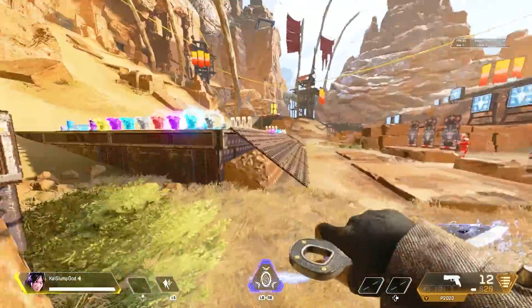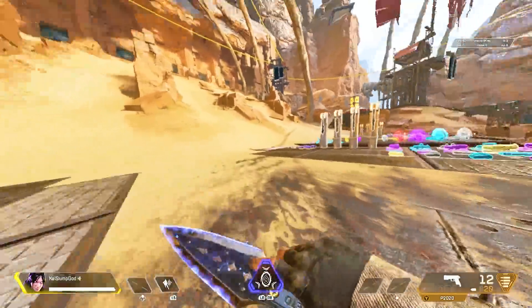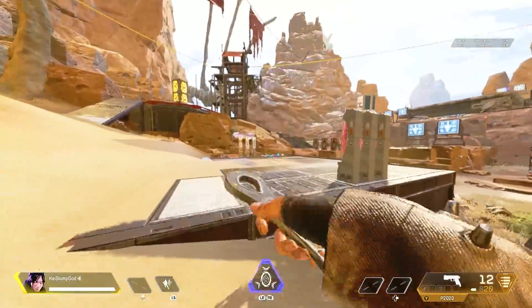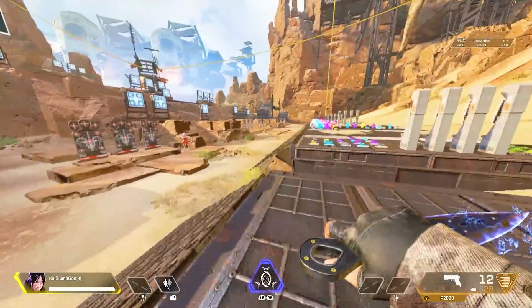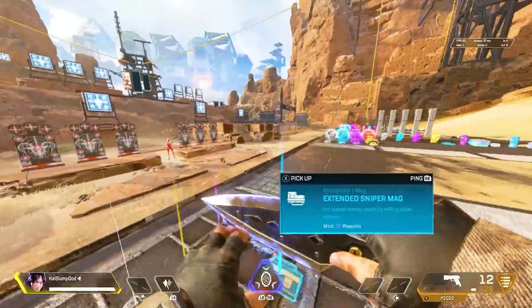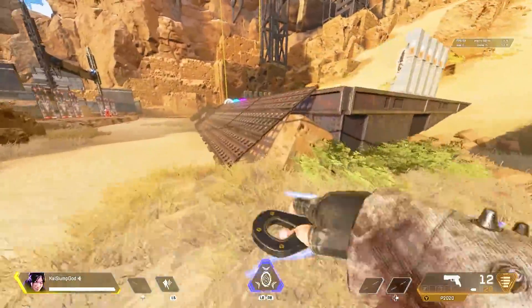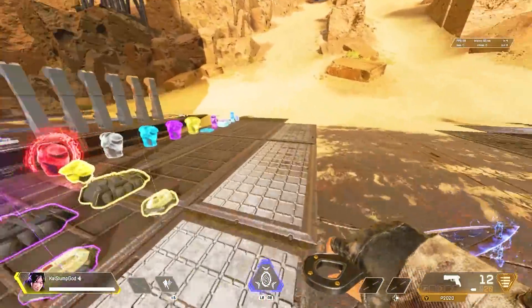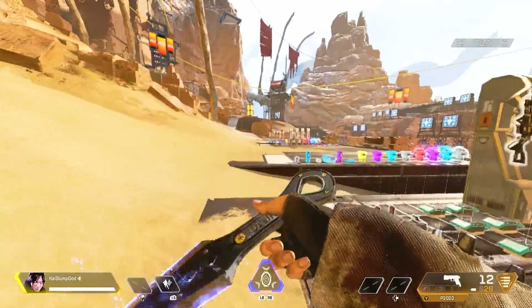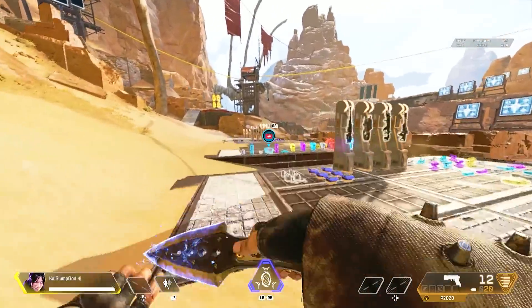And that's it, you guys — those are the three things I'm showing you: how to make your game look a little better on console. I know that's not really much because most people don't have flat screens, most people don't have monitors, most people don't play this game on PC, so they can't make their game look like how PC players' games look. We got to just make the most of it. Anyway, thank you guys for watching all the way to the end, and yeah, I'm out of here.